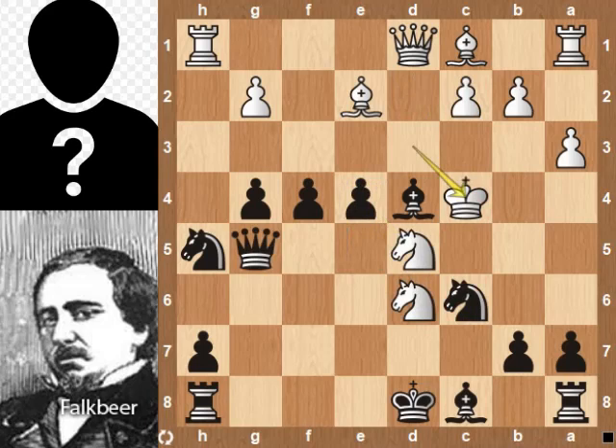Back to the position. Kc4. Pause the video and find mate in 9. Compliments on finding the mate. Let's see it now. Queen takes knight — king takes queen is forced. Queen sacrifice to finish the game.